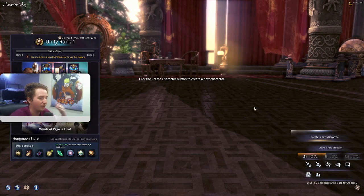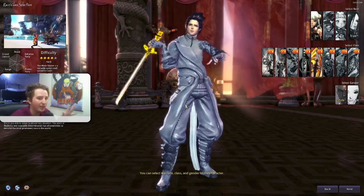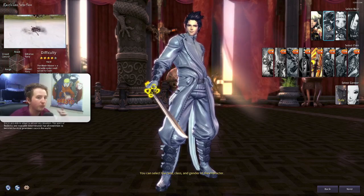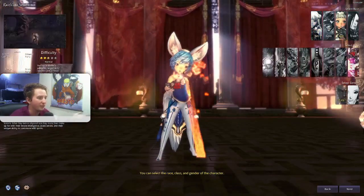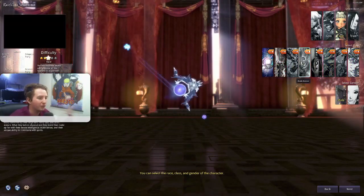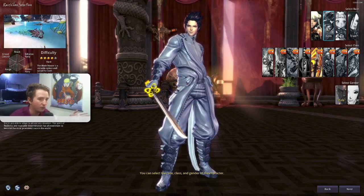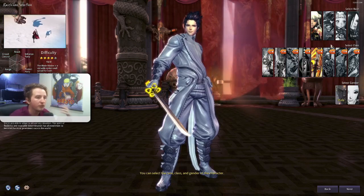First we're going to start with creating a character. People ask what character or what class should I play — it doesn't matter. Just know that there are some race-specific classes. For example, Lynn is the only race that can be Summoner, Astromancer, or Blade Dancer, and then there are other classes specific to the Jin, Gon, Yoon, etc.